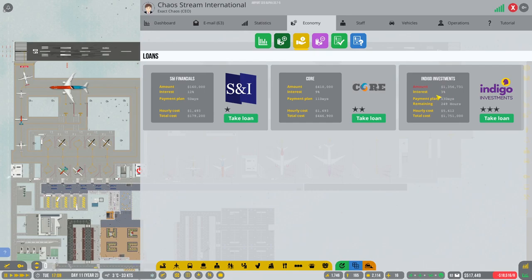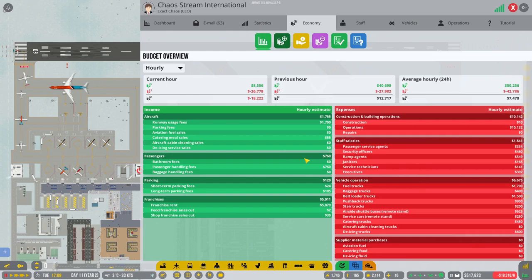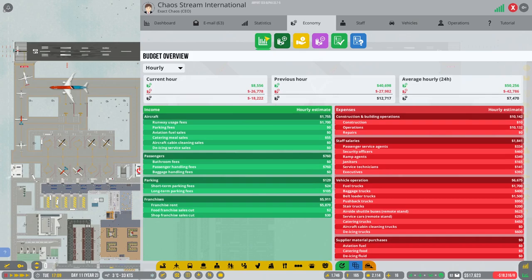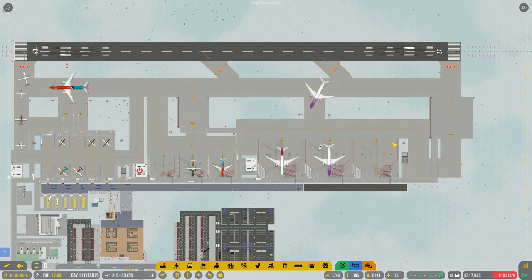Currently we still have 1.3 million in loans over here. There's definitely an amount that's going off for loans every hour, so we still have a fairly large loan amount in place. Looking at administrative procurement loans — yes, it's updated, it's repay. So there's still 1.3 million in loans that we have to repay. What I'm going to try and do is run the airport at a higher speed so that we can see about getting a little bit more money.